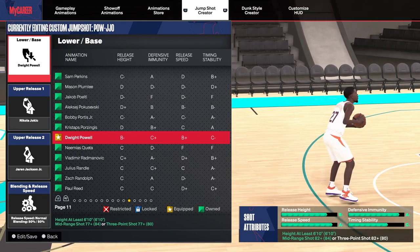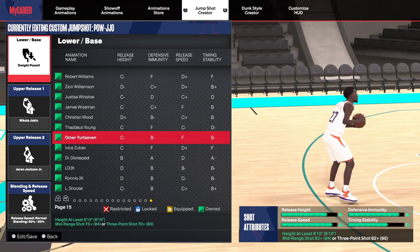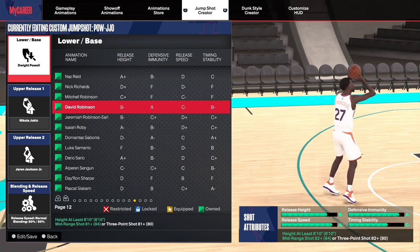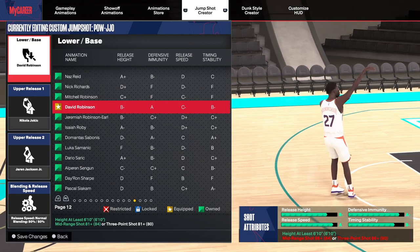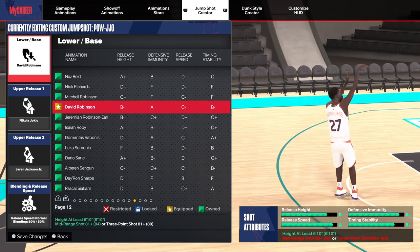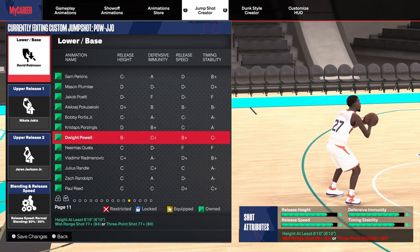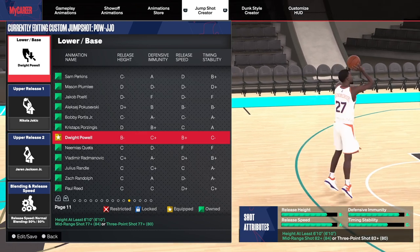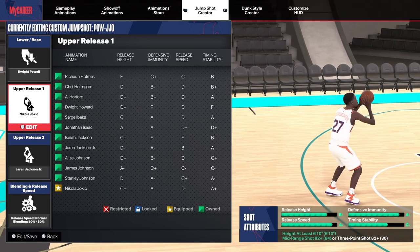For the lower base we got the White Power — really smooth base, kind of reminds me of David Robinson's base. If you know anything about David Robinson's base, look — same base, same base. But you need an 86 three-point to get David Robinson, which is crazy. So we're gonna stick with the White Power — it's a pretty good base.